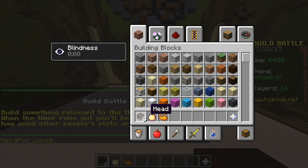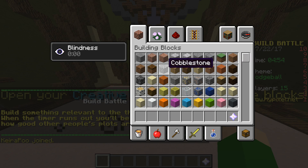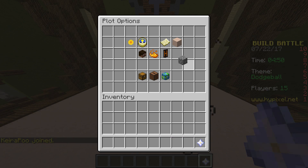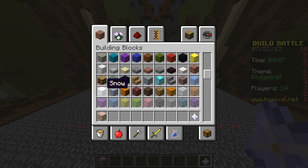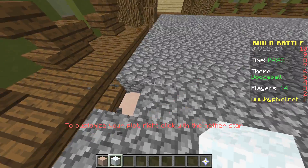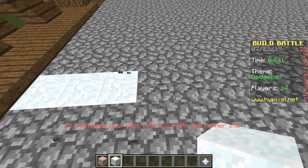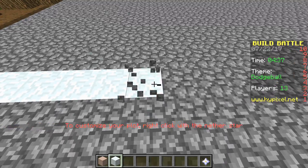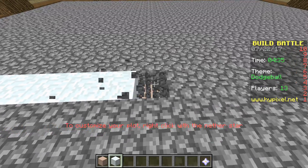Darn it! Okay, so I'm going to do the ground as Cobblestone because I think Cobblestone just brings out the color of it. And then I need snow quickly — snow coming from here to make it look like a real dodgeball course.